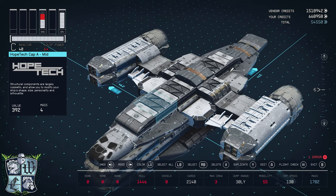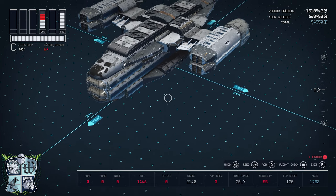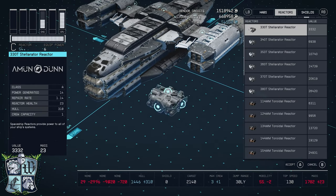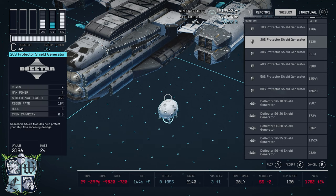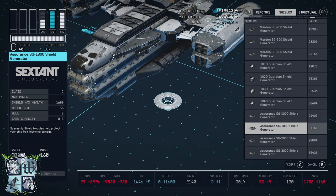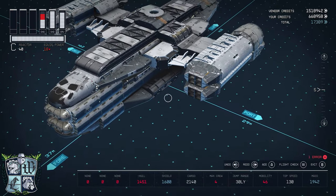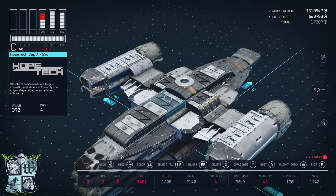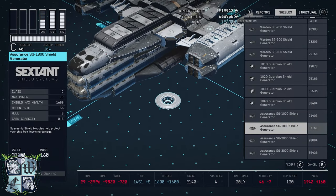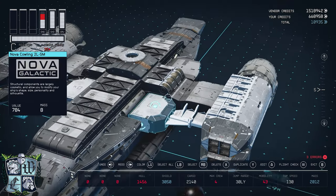Adding these HopeTech caps and the Deimos hull, and now I'm going to add the shield generator. I had a couple of options: the usual one I use is the Assurance SG1800 by Sextant Shield Systems — you can put that right there. If you are going full Mando and want to role-play that you don't trust droids, you can use that shield generator.